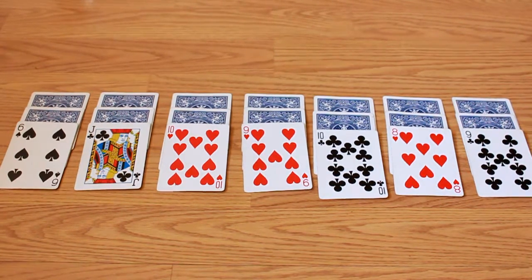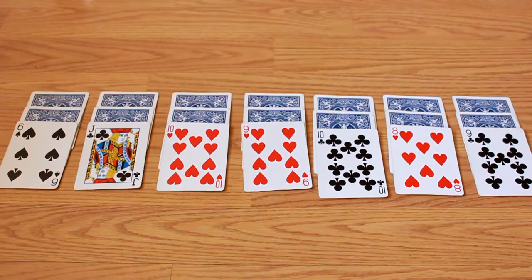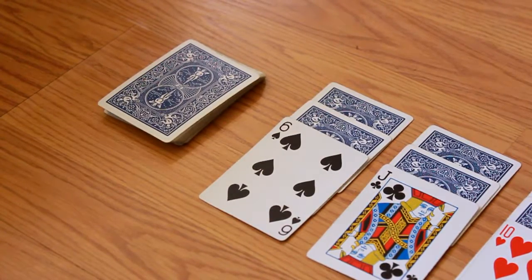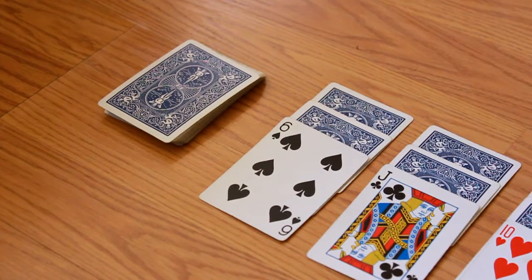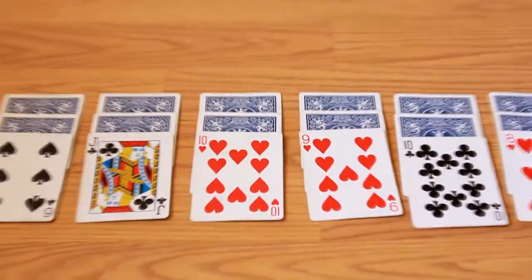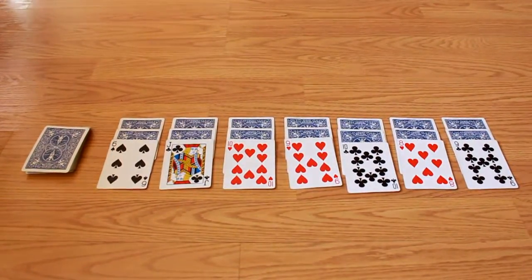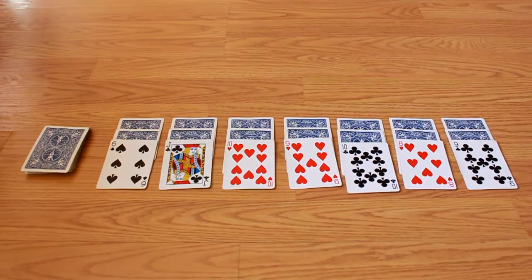Step three: place an additional card face up on each column. Step four: place the remaining cards to the side face down. Step five: you now have a tableau, a stockpile, and a place for the foundation. Setting up is easy!